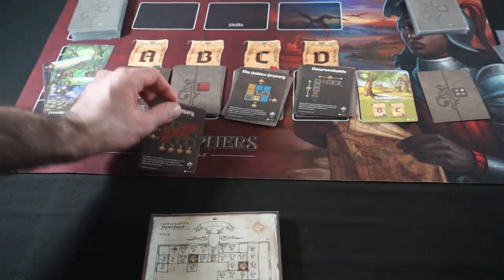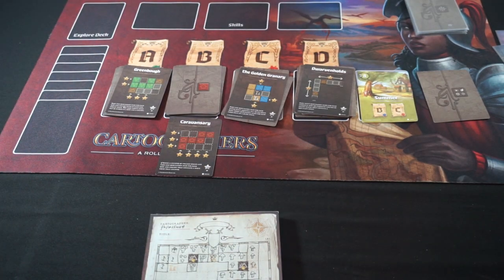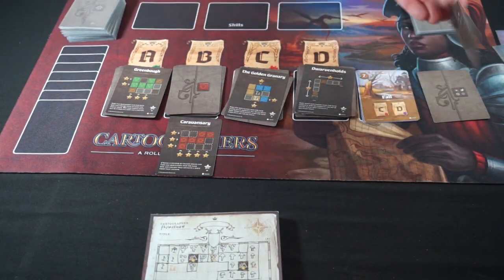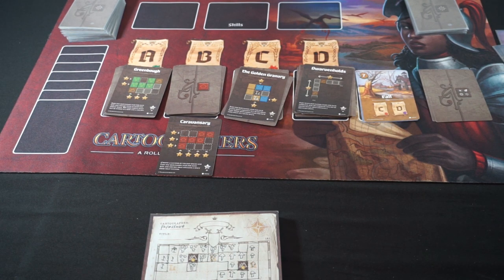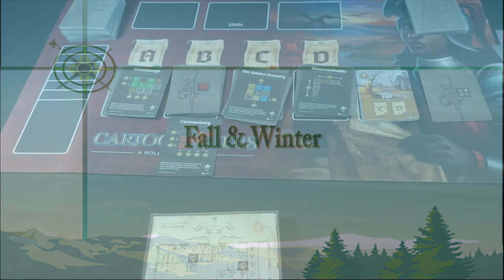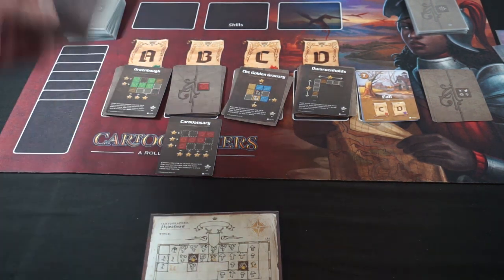We're not scoring on Caravansary again, so I'll put that down. We'll shuffle these back in along with a new ambush. We're done with summer — we'll have seven time in the fall. Fall only has seven time, and we're scoring on Golden Granary and for completed columns that have mountain spaces in them.